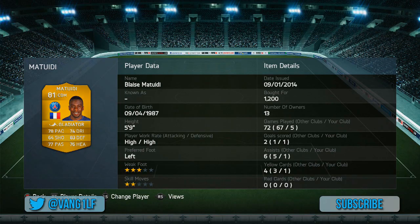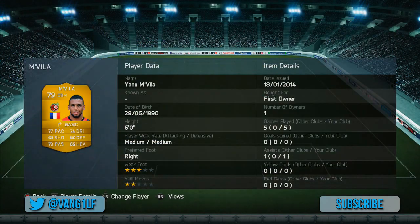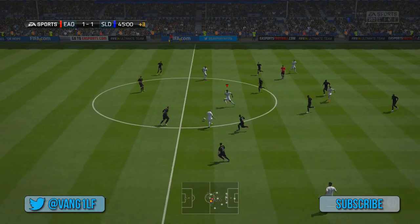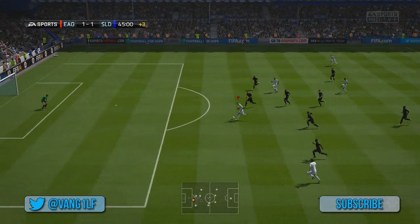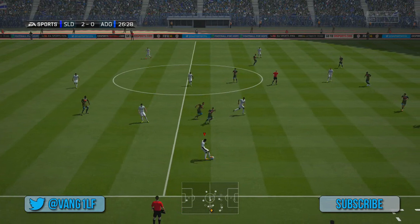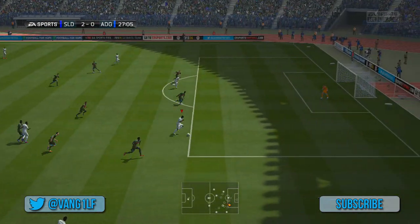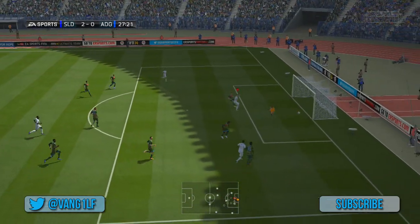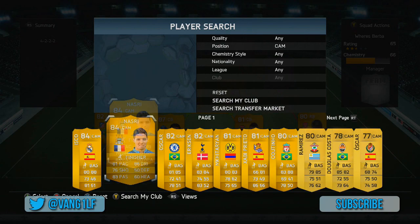Moving on to the other guy — it's a player called Nvea, he plays for Ruben Kazan in the Russian league. He's very cheap and the entire squad should cost you no more than 55k, around 50k. Nvea is a very similar player to Matuidi — really good defensively, can put in a strong tackle, got an assist here, pretty decent at passing, good on the ball. He's involved in the build-up play and ran from centre defensive mid — that really should have been a goal.